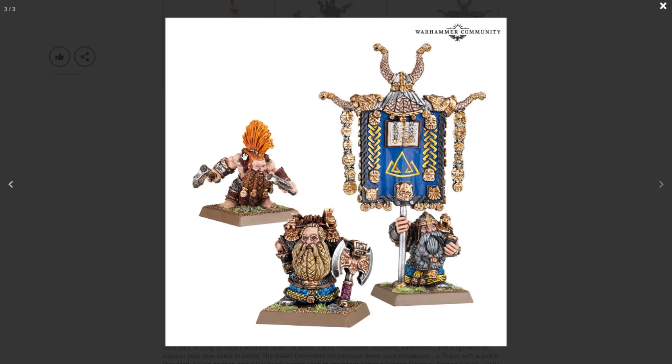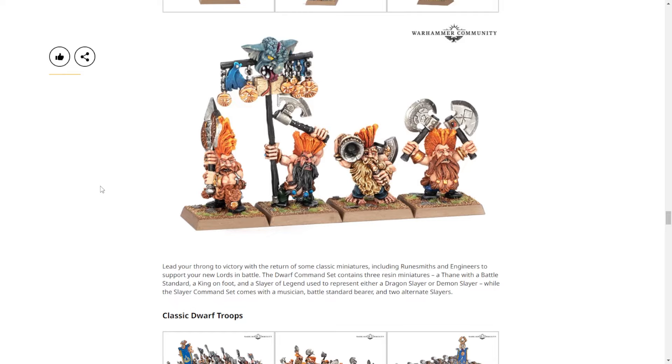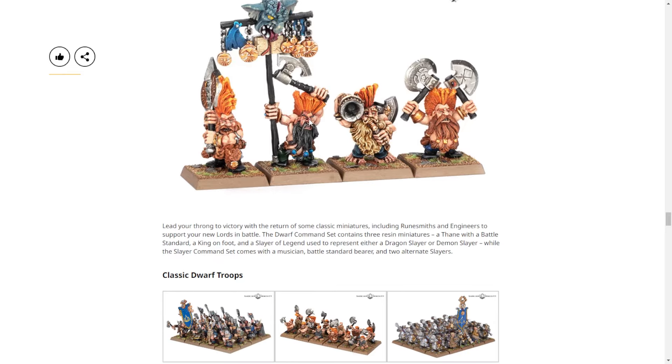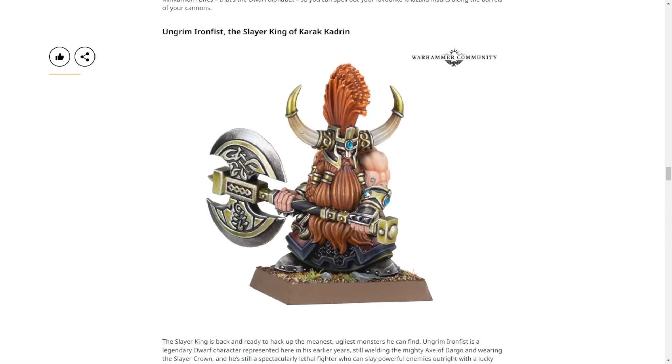This guy looks like he's got terminator syndrome where he doesn't have a neck — his head is just sitting in his shoulders. These other ones aren't too bad, they're kind of classic fantasy. The Slayer is the worst. Those look just god-awful. You can tell they tried to apply new paint jobs to old models and it's not working. I don't understand why their hair and beard are two different colors. A Slayer dyes their hair orange in a mohawk, but the king's beard is a different shade.